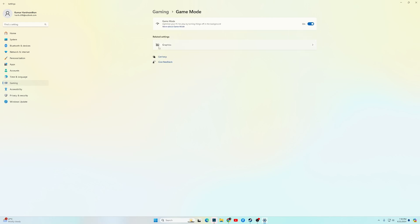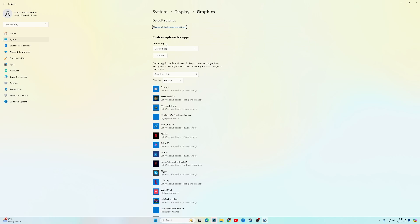Once you are in Graphics, click on Browse to locate the game executable.